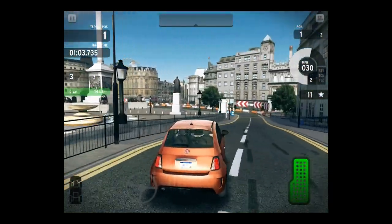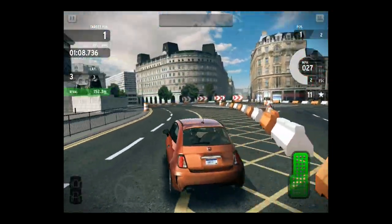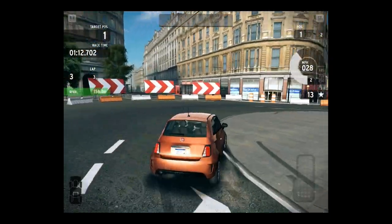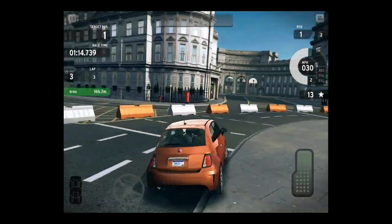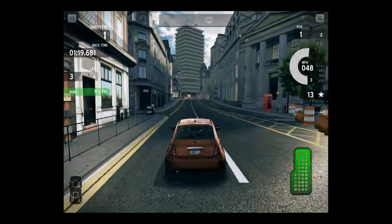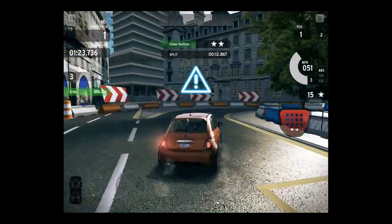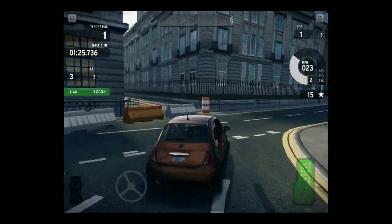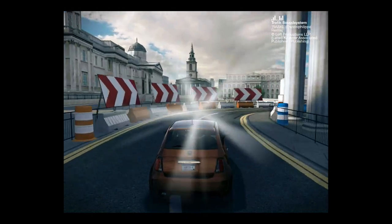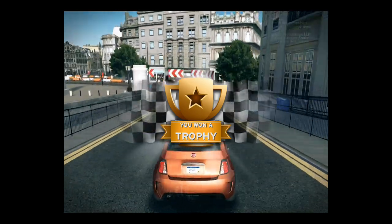So I bought the Fiat as my first car here. Good choice. I tried to change the color a couple times, but I can't really figure out how to do it in the menu. I can't figure out how to get the setting to stick. The visuals in this game are pretty awesome. This is unbelievable — it's a mobile game. I'm playing this on the latest generation iPad, so it looks really good.